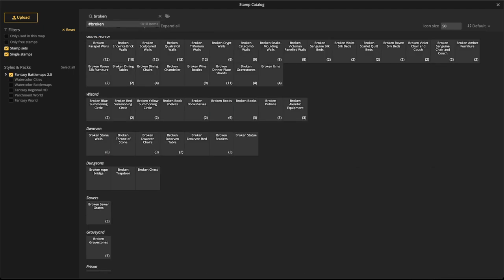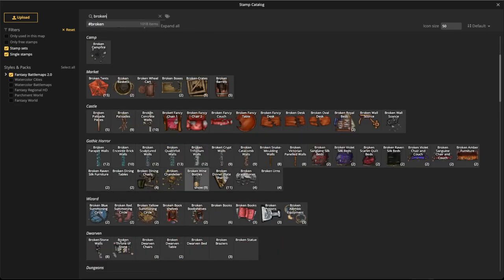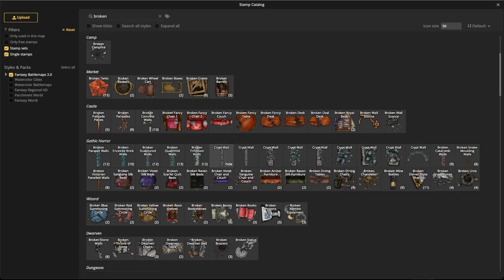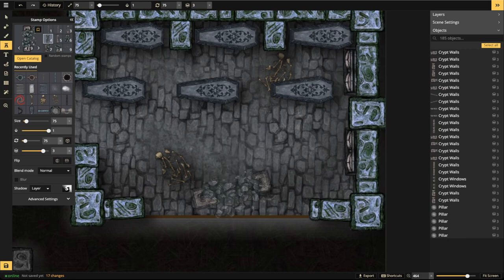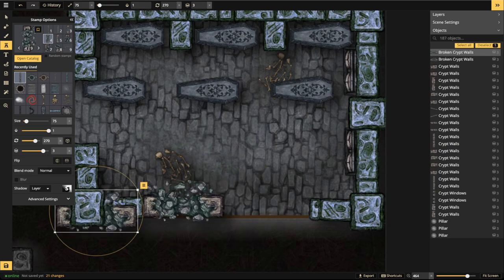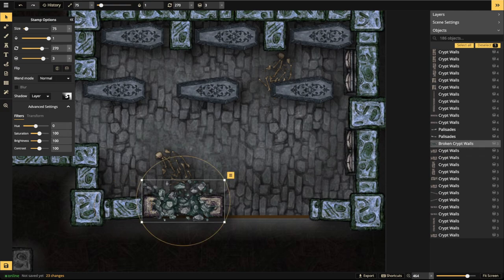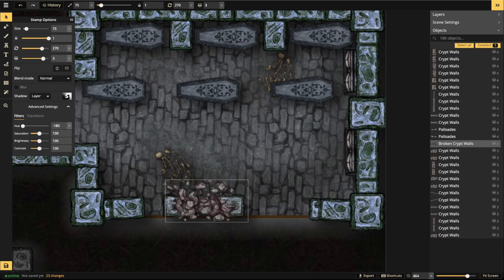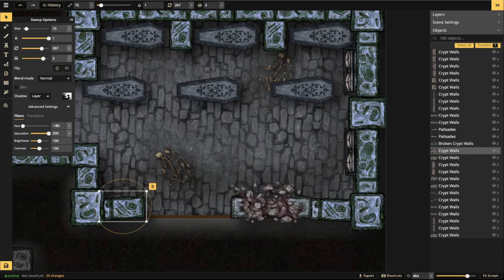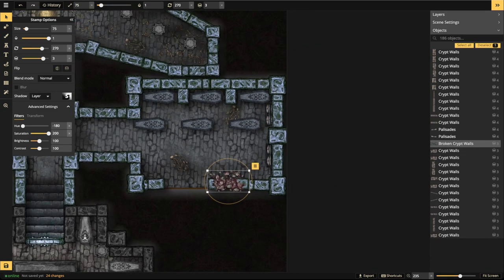You'll see all the different broken things. There's also a tag called 'broken' you can filter by. The crypt walls work really nicely — they have exploded-looking pieces with rubble all over. I notice a slight color difference here. Looks like the hue was changed. No problem — shift the hue to match the original wall color.